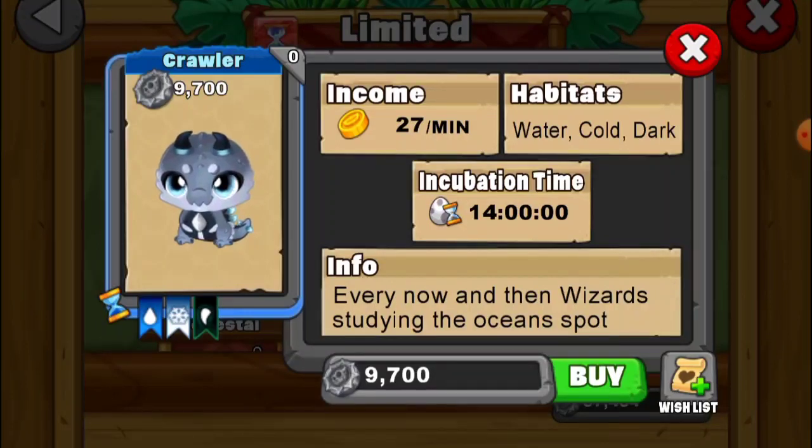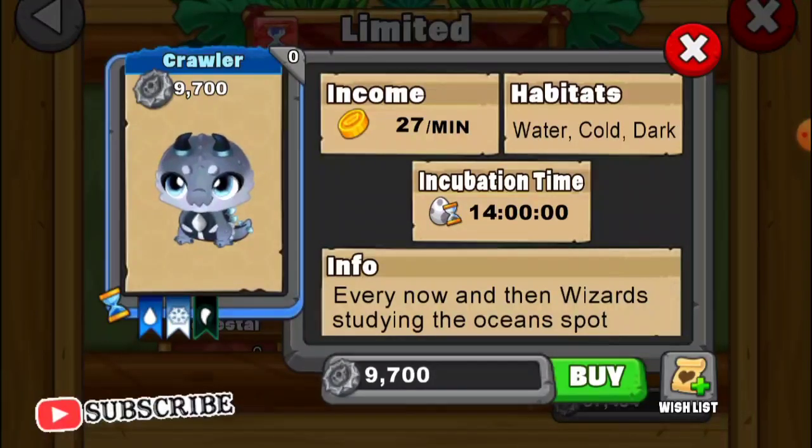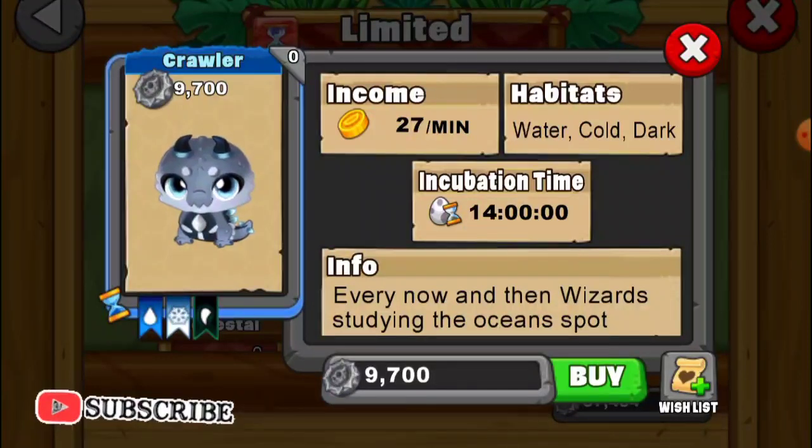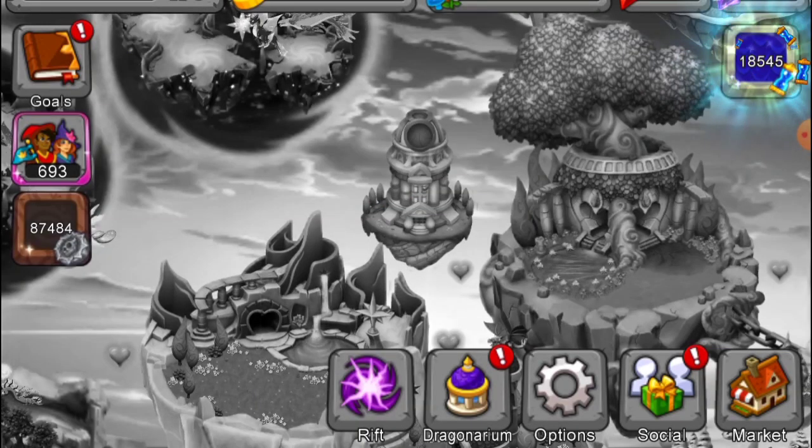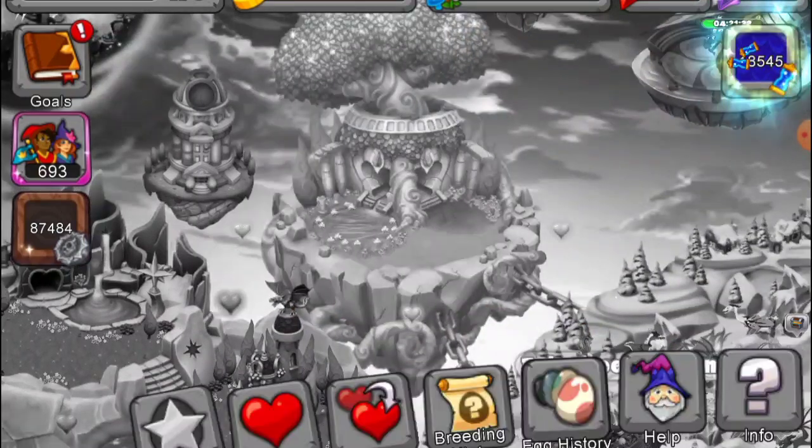Hey gamers, Bliss here. I am super excited today because we have two limited dragons. So this is the second dragon, the crawler dragon. It kind of reminds me of Spinky — pretty awesome. I cannot wait to see what it looks like when it grows up. So let's head over to the epic breeding sanctuary to get some hints on how to breed this dragon.